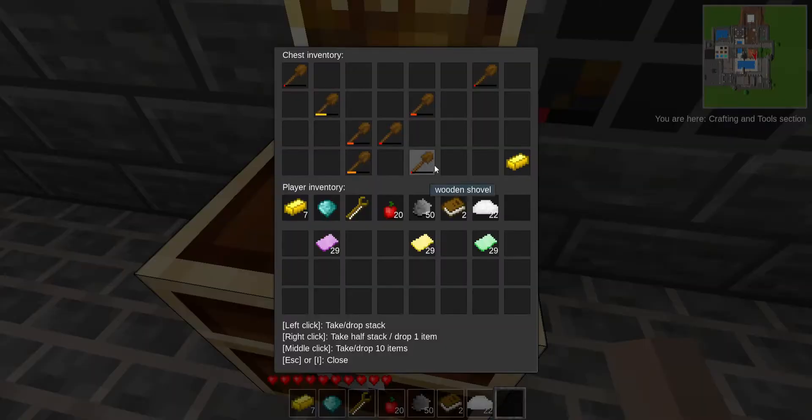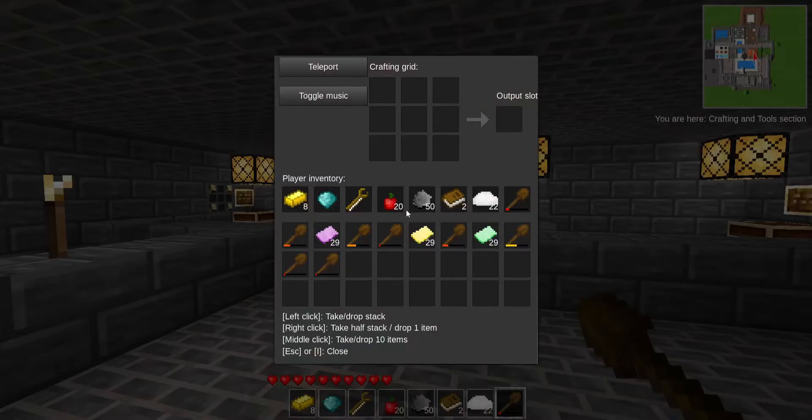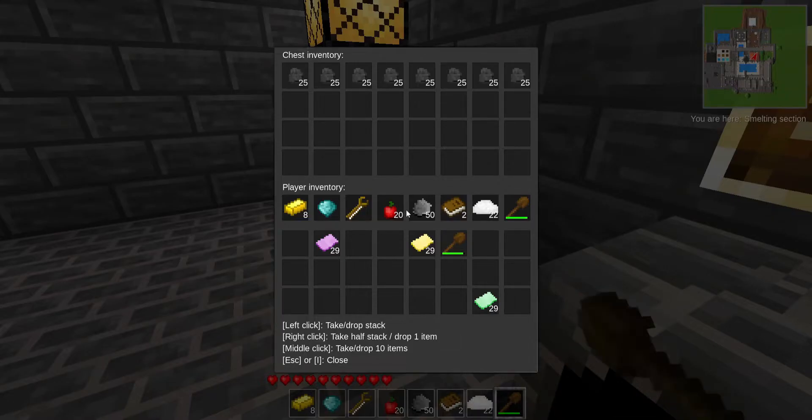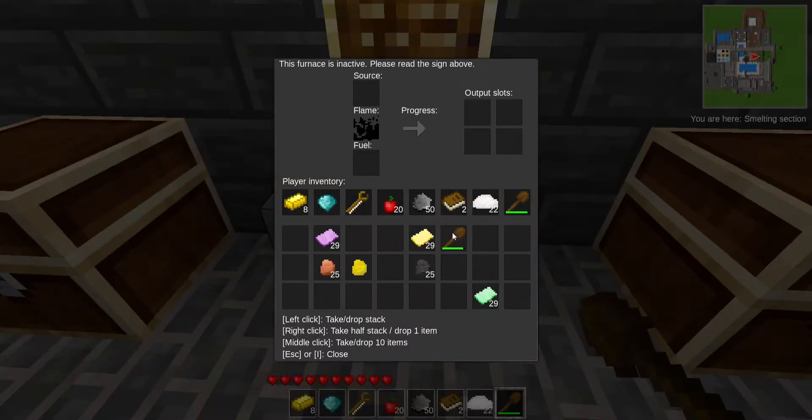We've got tool durability and repairing. I can take some gently worn wooden shovels and combine two of them to get max shovel. That's pretty good. We've got a furnace going on. We can take some coal and things that can be smelted and put them together in the furnace. There's a spot for the flame — the furnace is inactive. But if we put the gold in, we are now melting the gold. Oh, that was pretty quick. This is a lot faster than in Minecraft.